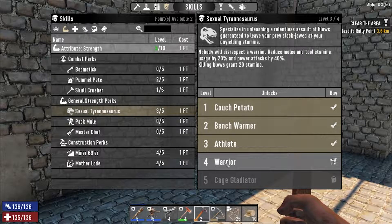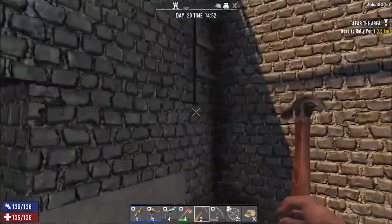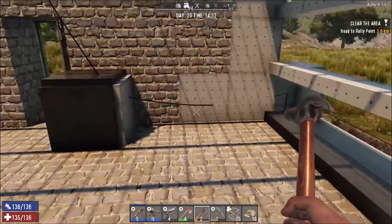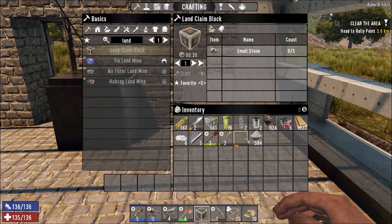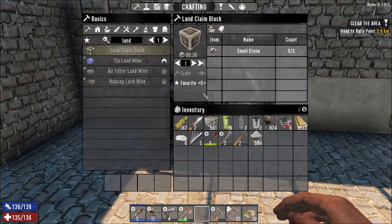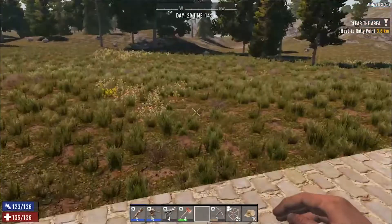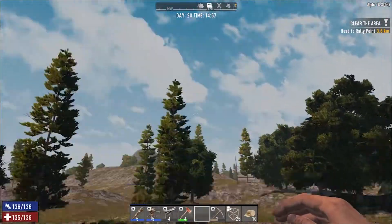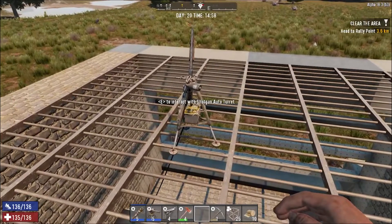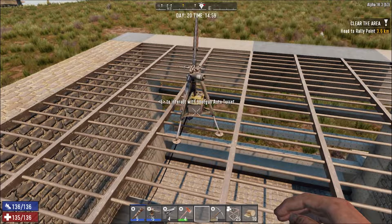We've got our shotgun turret made. I'll quickly grab a wire tool — we've got one spare — and we're going to head back over to the horde base. What I've decided is to make this roof out of wooden bars, which I'll upgrade to iron bars using forged iron in the near future. I think it's 10 forged iron per piece so it'll take quite a bit, but it will make it very strong.